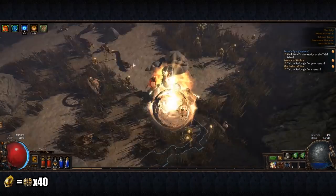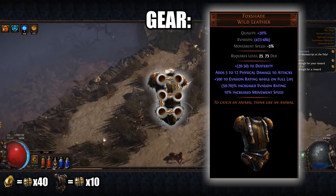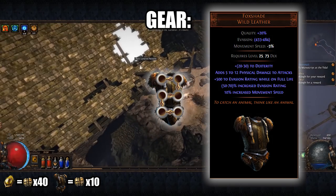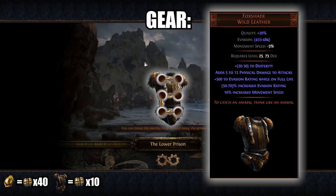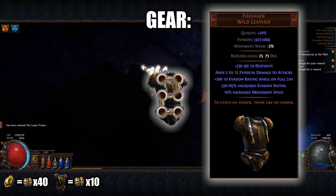Next, in no particular order, we will talk about the gear. Firstly, you will want to pick up a six-linked Foxshade, which are extremely cheap on the market at 10 chaos. This gives a good amount of dexterity and some movement speed for fast movement during levelling. However, we must keep in mind that colouring this chest piece for the colours we need may be difficult.